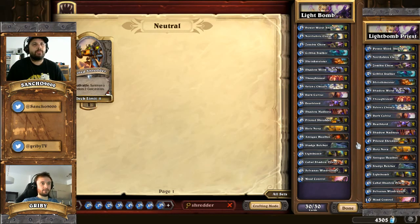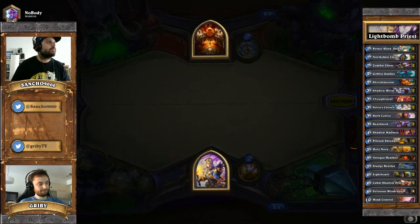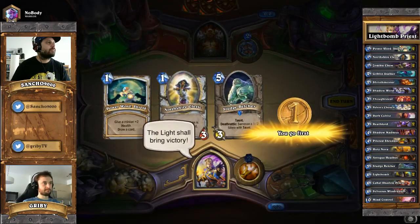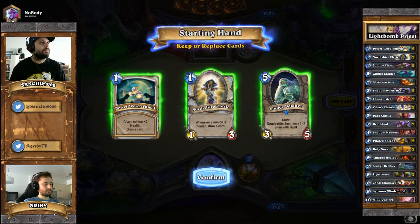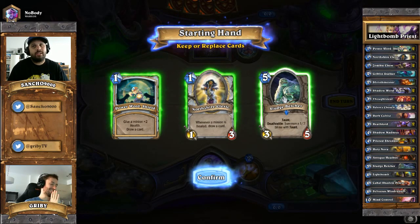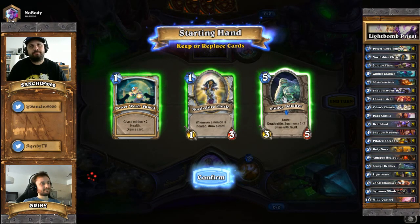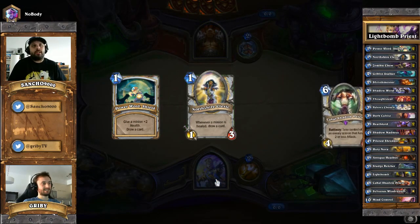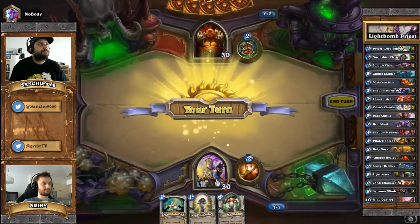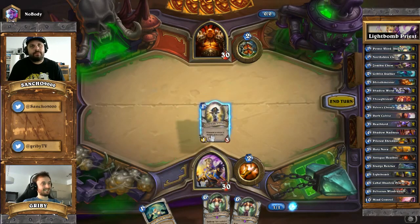Alright, let's jump in and play our first match. We've got a pretty good start in hand. Are we playing Warrior? This is going to be tricky - probably Grim Patron would be my guess. So we get rid of Sludge Belcher and keep the other two - we want to draw as much as possible. Likely the Warrior will try to do the same. Oh wow, double Cabal in hand. He has the coin. So if he has a Fiery War Axe, he's going to get rid of the North Shire Cleric right away, and we don't want to give him that.